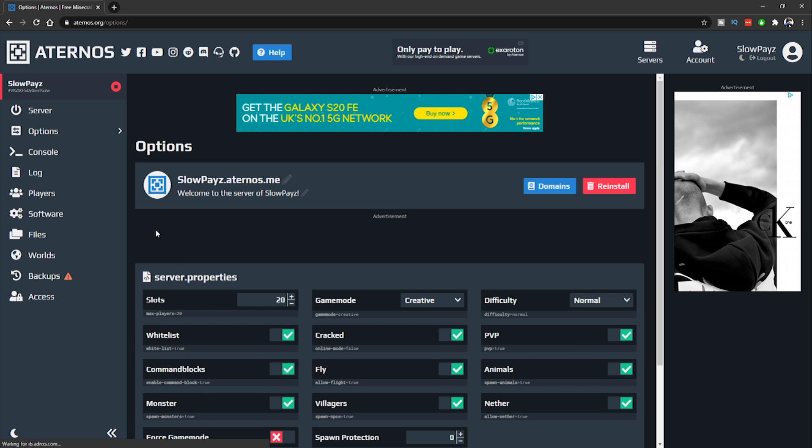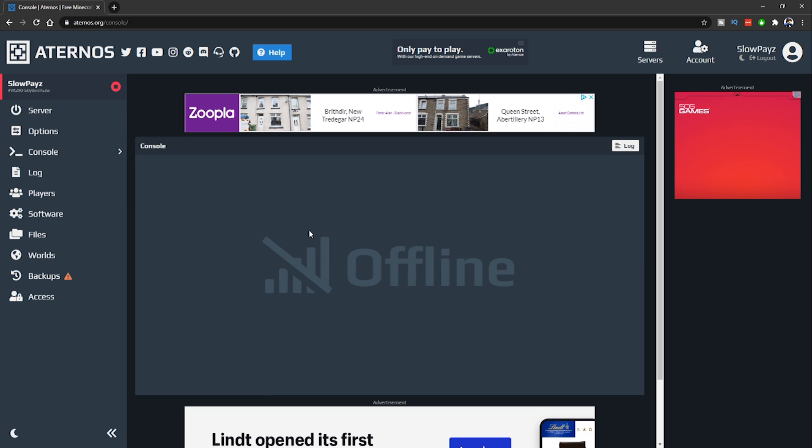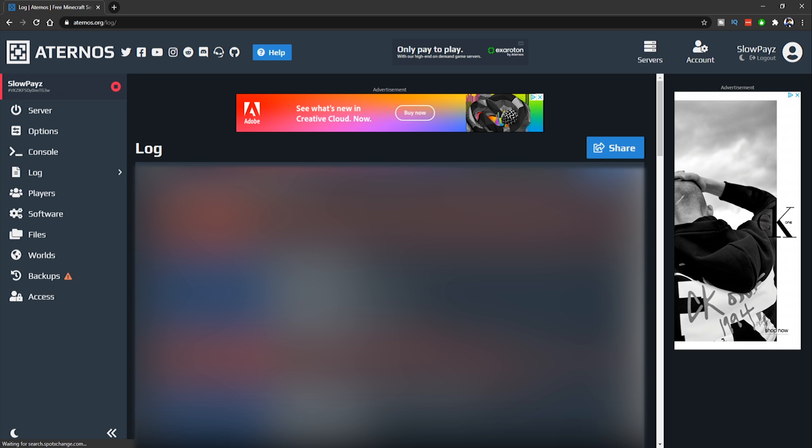Coming down to the Console — it currently says offline because my server is offline. Once your server is online there will be a bunch of output in here, but you don't have to do anything with it. You've also got the Log, which shows everything that's happened on your server. You only really need to go through it if you're trying to fix an error.